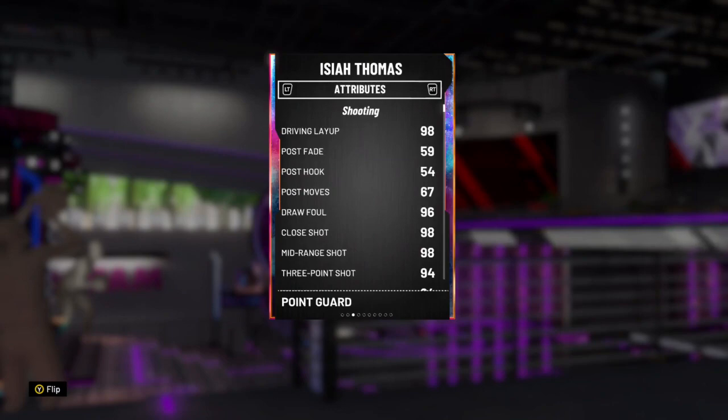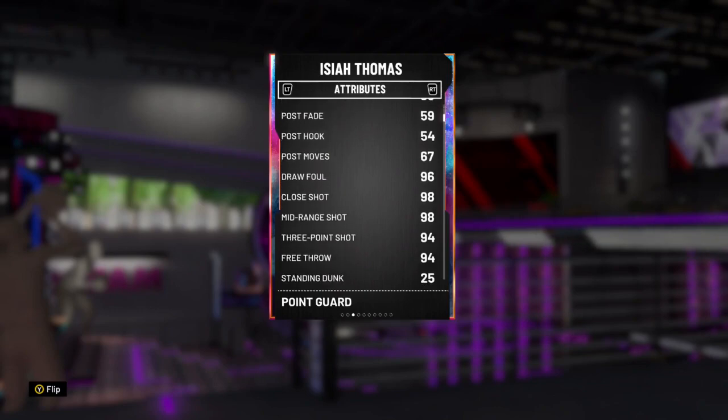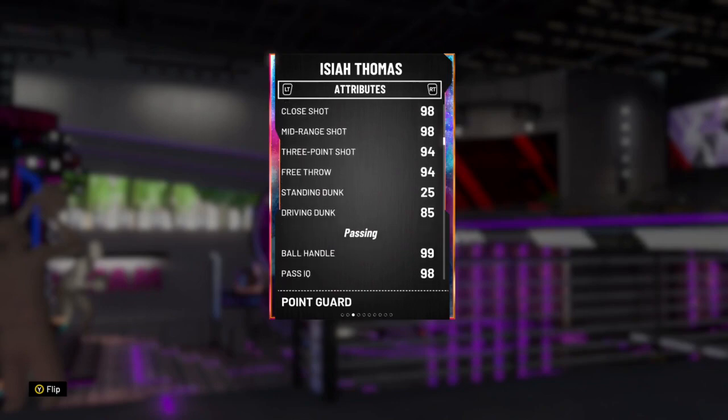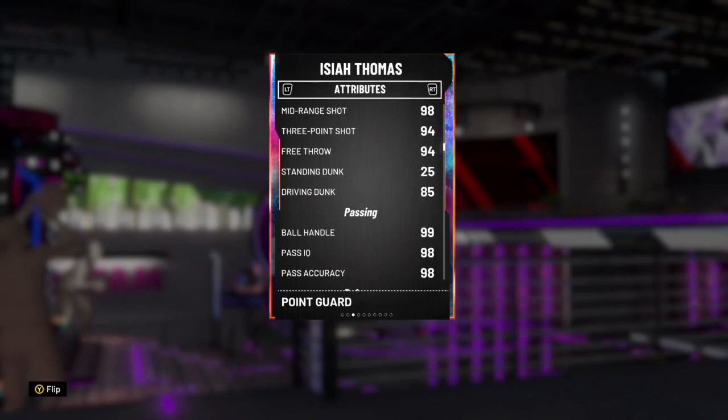Looking at his attributes, he has an amazing 98 driving layup. Even though he's 6'1", it's good that he has it there. 94 three-point shot, which is good for an Isaiah Thomas — they usually don't give him that high. It can reach 99 with the coach. My Steve Kirk coach is going to reach 99. He has a 98 mid-range shot, 98 close shot, and an 85 driving dunk, which is really good for a card like this. Without the driving dunk, I would never even think to use his card, but it's actually a possibility because he can shoot, drive with the layup and with the dunk. He has maximum ball handling and his passing is almost at max, 98 on both.